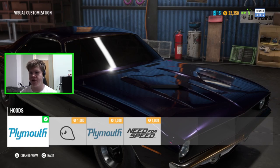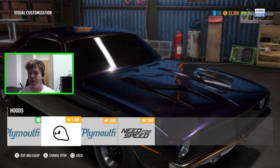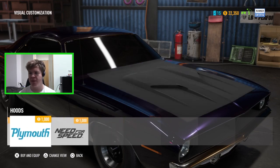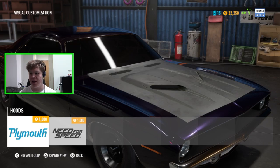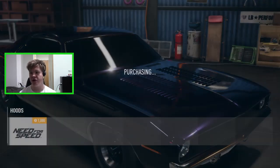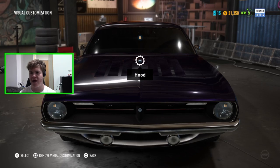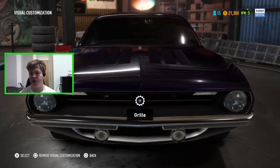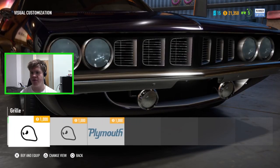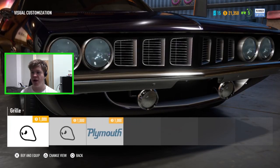We've got a number of bonnet options - the classic Hemi Cuda bonnet, a rumbler, a ghost bonnet, a stripped version of the classic, and then one with gills. I actually quite like that one - it's not really a Hemi Cuda thing but it does look quite nice, so I'm going to go for that.